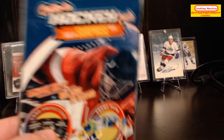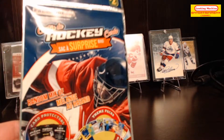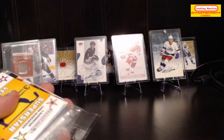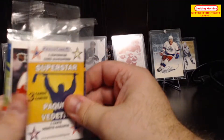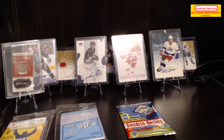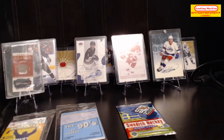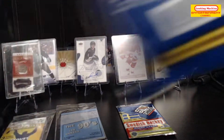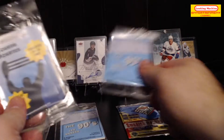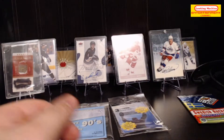Hey guys, welcome to today's video! I have 11 more of these hockey card surprise bags. I hope they're easier to open than the last few openings - and apparently not. I also forgot scissors again. We start with a sealed pack, so you gotta like that. We've got a superstar, a 90s pack, and a Swedish hockey pack. We also have 100 card sleeves, the 90s pack, and three cards.